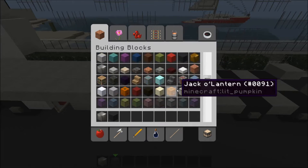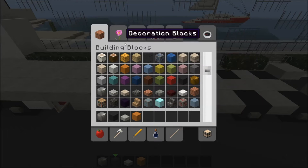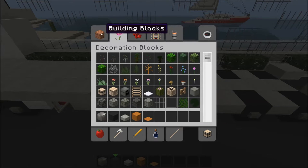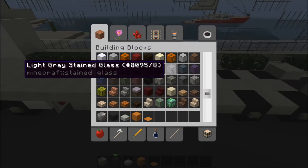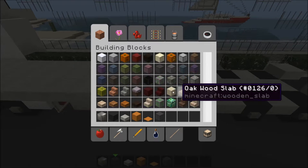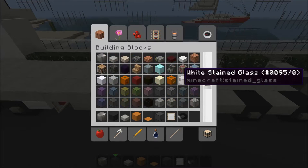We'll be needing a block of iron and a black wall as the wheel. I'll be using orange wool, orange carpet, and gray stained glass - sorry, not clay, glass. Also an item frame, a music desk as the steering wheel, and a quartz block.